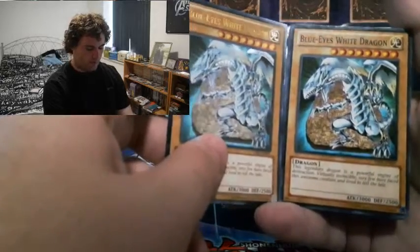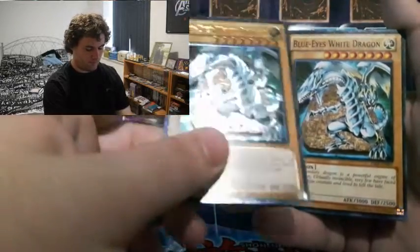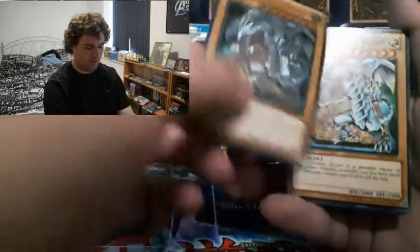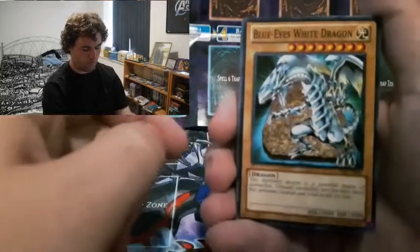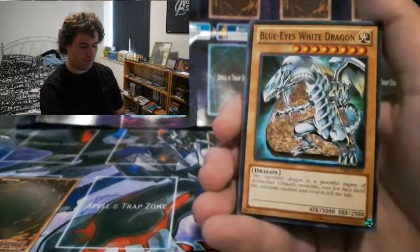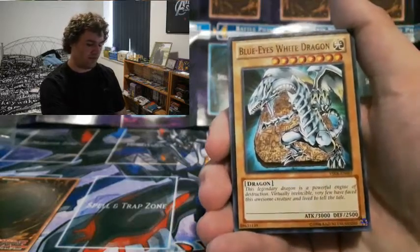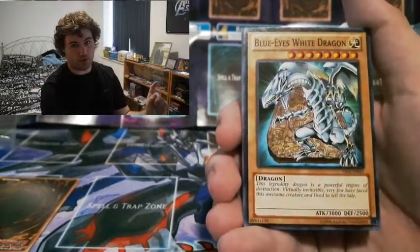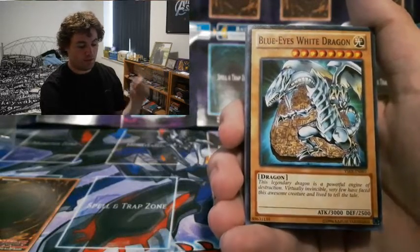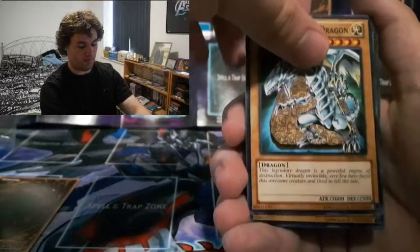Here's a comparison between the Ultimate Rare and the common. I always preferred the Ultimate Rare just for the high rarity. So we've got two Blue-Eyes White Dragons - pretty good. If you also have Blue-Eyes Ultimate Dragon, you're basically two Blue-Eyes away from summoning that monster.